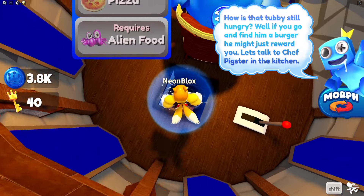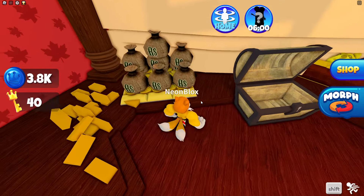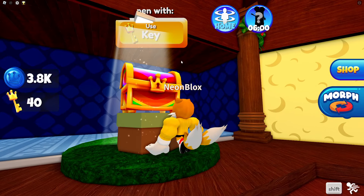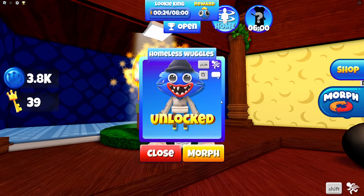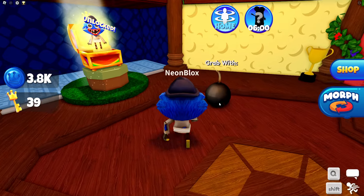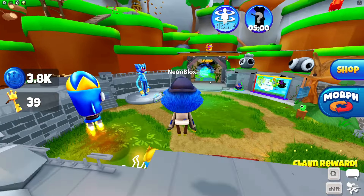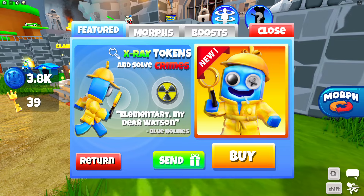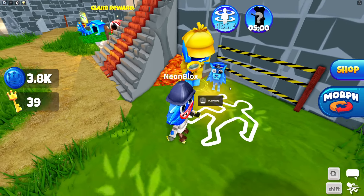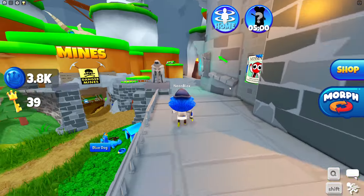Whoa, look at this — there is so much money and gold over here. I can only imagine what's inside this one. Let's check it out. It's Huggy Wuggy — that's awesome. But wait, we found a bomb, not really sure what to do with it. Let's go down here. We need to become the blue detective in order to solve this mystery. Comment yes if you want me to do that.